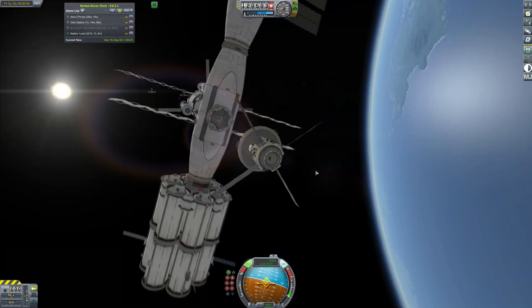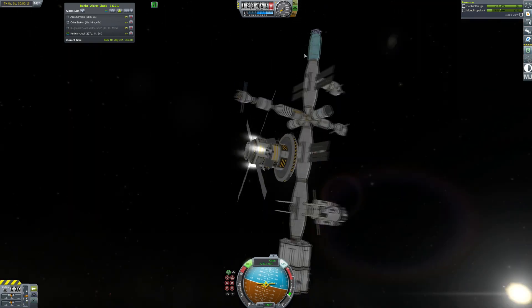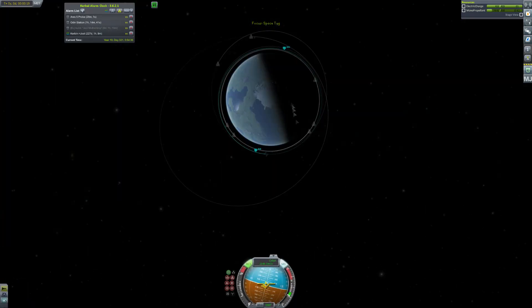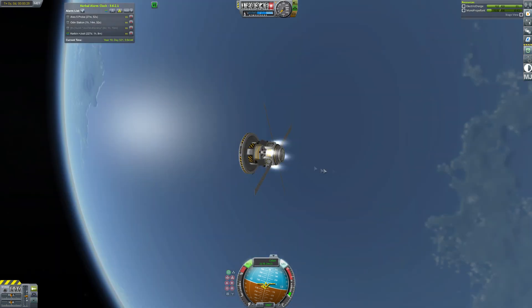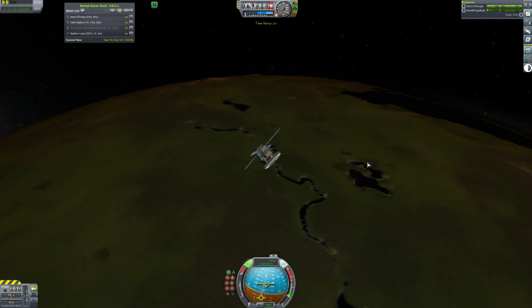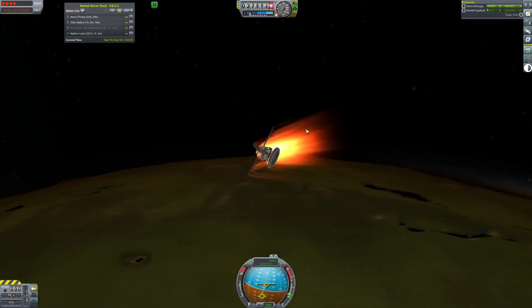Hey guys, this is Caspi with Tate, and today you join me for episode 28 of Road to Colonization. We start at the Odin Station, getting rid of this little RCS tug which is here for some reason. This is an old station, but we need to free up a docking port so we can put the rest of the rocket parts on this station so that we can build the mothership.